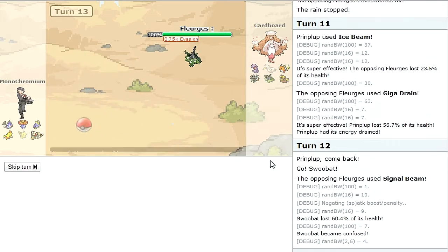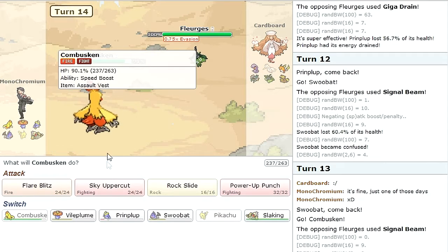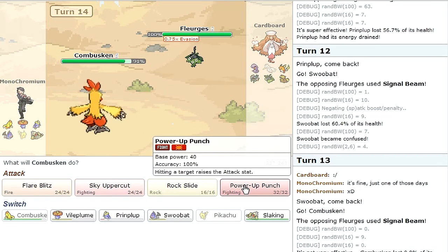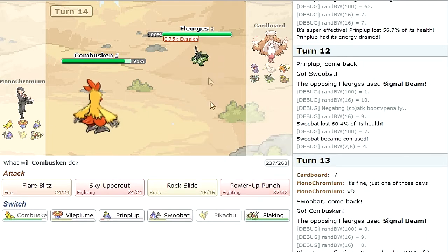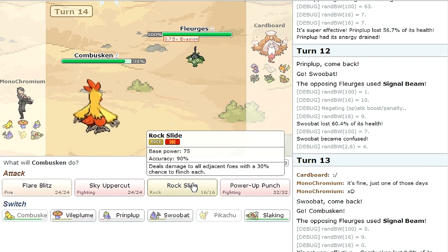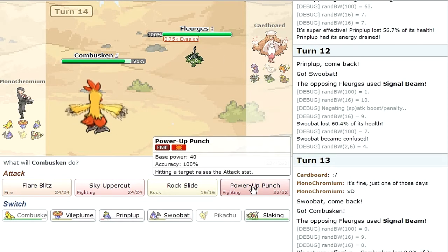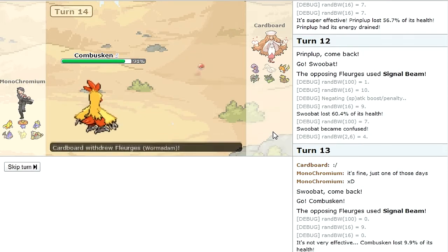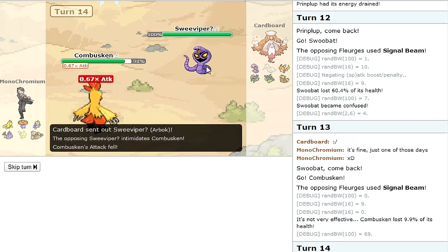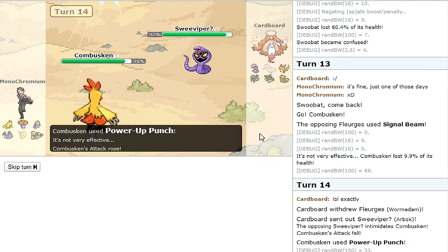I'll go into Combusken. Combusken has an Assault Vest with Power-Up Punch. Hopefully it doesn't get confused — all right, good. He's at 0.75 evasion. I don't think a Rock Slide will KO at this point. I'm gonna go for a Power-Up Punch and see what happens — Intimidate, okay, I'll get my attack back.